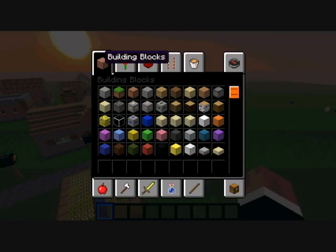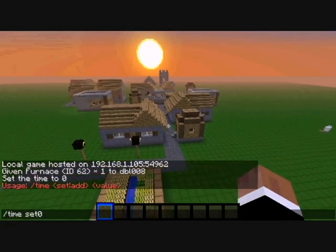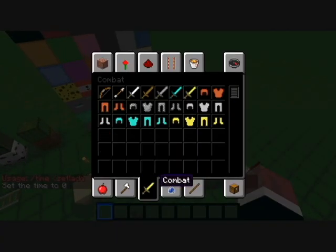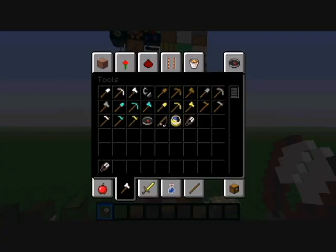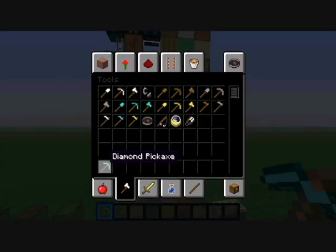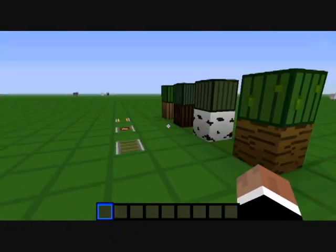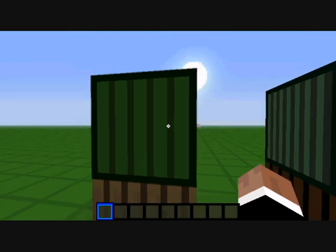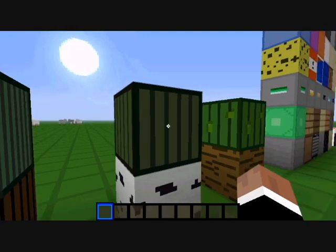As you can see, everything in the inventory is black — it looks really cool. I also have most of the tools retextured. Oak log, oak leaves, birch log, and birch leaves.